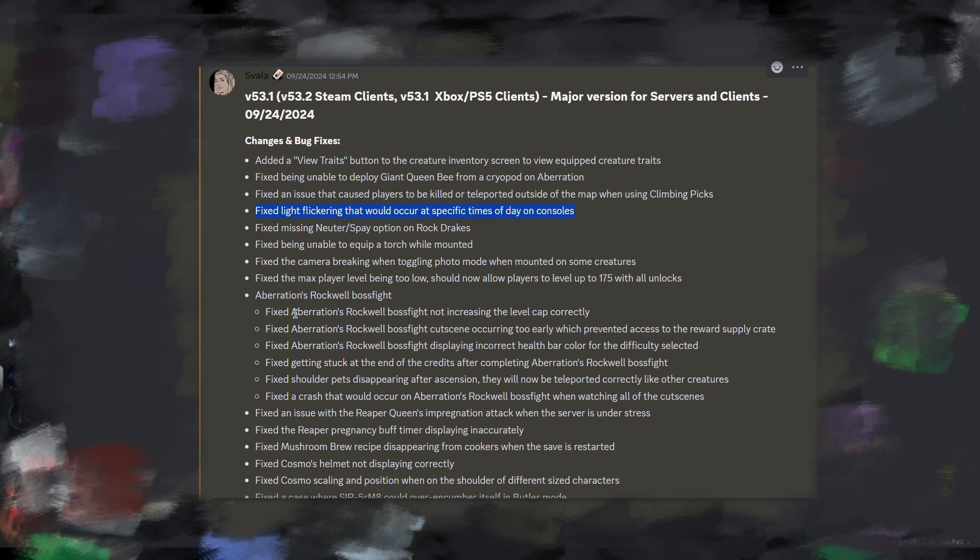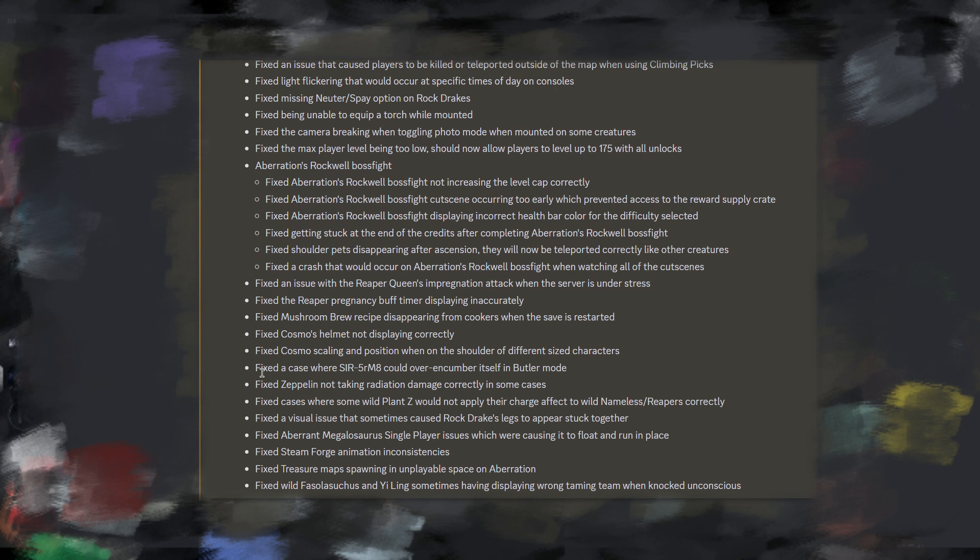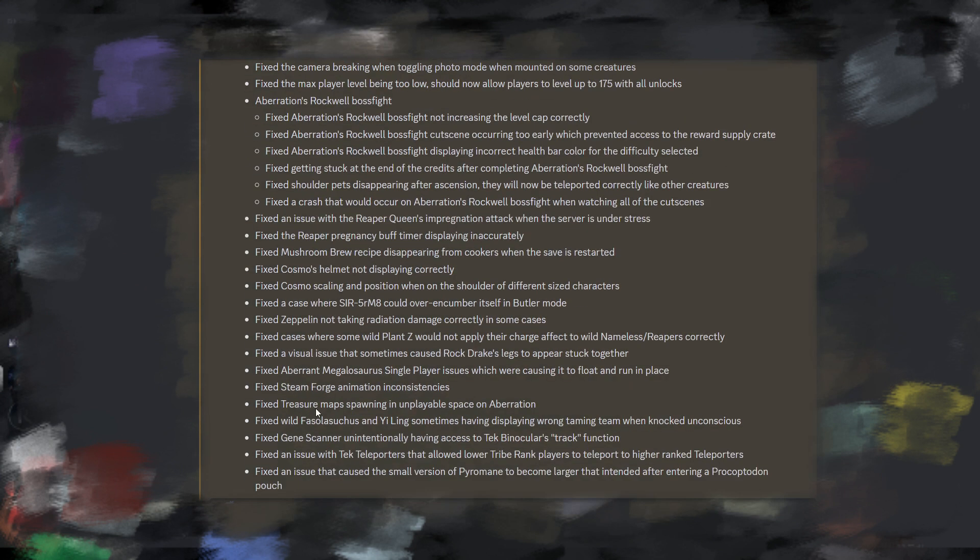They fixed the camera breaking when toggling photo mode. There were a lot of issues with the Rockwell boss fight — they fixed the boss fight not increasing the level, the cutscene occurring too early, getting stuck at the end of the credits, and shoulder pets disappearing after ascension. They also fixed the crash that occurred on Aberration Rockwell when watching all the cutscenes, the Reaper Queen's impregnation attack under server stress, the Reaper pregnancy buff timer, and the mushroom brew recipe disappearing from cookers.